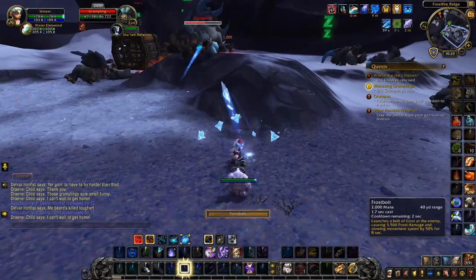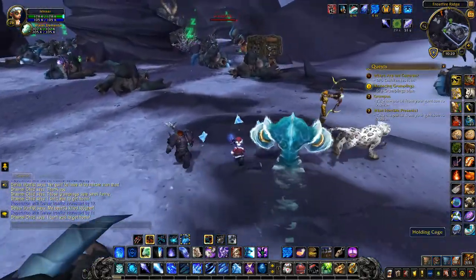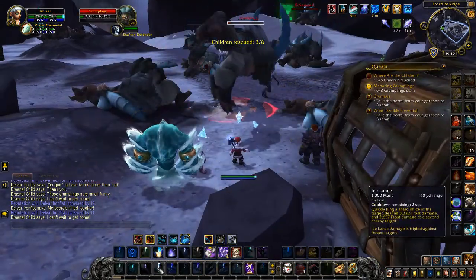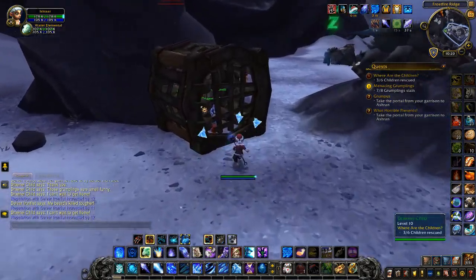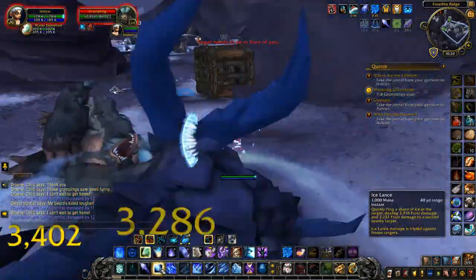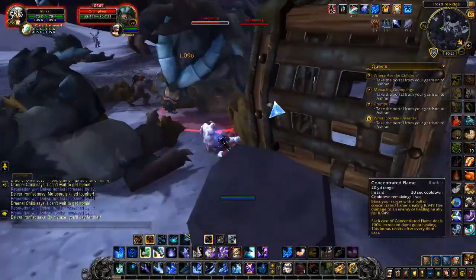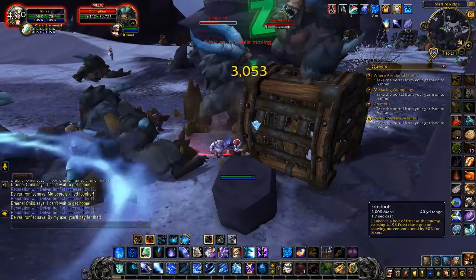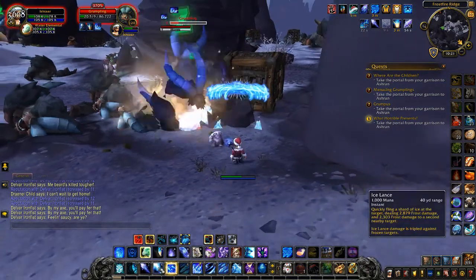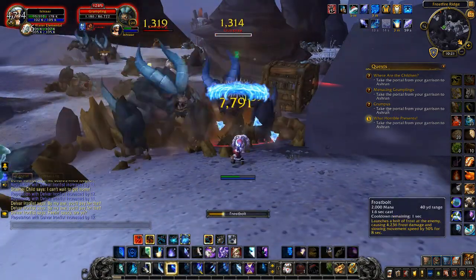With a lot of people around, killing Grumpus is very easy, and you can multi-tag the minions. However, only one person at a time can open the cages, so you may have to wait a bit to free enough children. We got three children out of one cage, so that's not going to take too long — just a matter of finding a cage that hasn't been opened yet. Before we leave the area, there's one more thing to look at: a battle pet you can collect here.